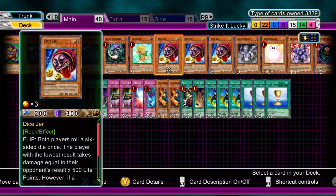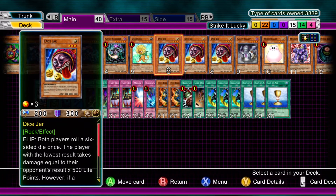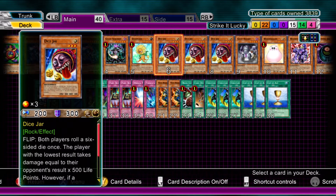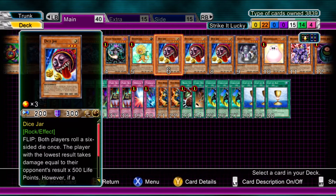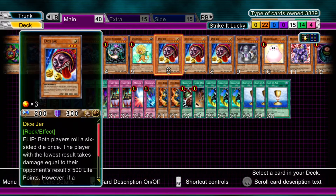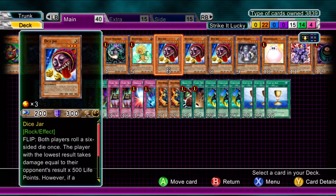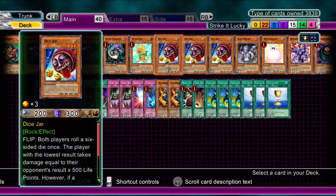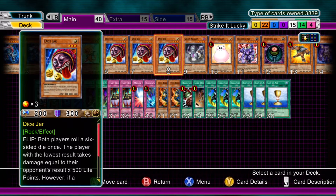My favourite card — I'd say it's on par with Relinquished — Dice Jar. Beautiful, beautiful card. Its effect: when it's flipped, you both roll the dice. The one with the higher number inflicts that much damage as effect damage times 500. So say if you roll a three and your opponent rolls two, then you inflict 1500 damage to them. If the winner gets a six, though, that other person takes 6000 damage. So they roll a one, you roll a six — 6000 damage to them. Fantastic. If you both roll the same number, you just re-roll. In a nutshell, someone has to take damage. Very, very gambly card, and I love it. Look, there's three of them. On top of that, it is a light — it will go into the grave for Chaos Sorcerer.